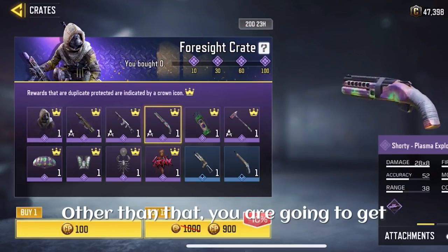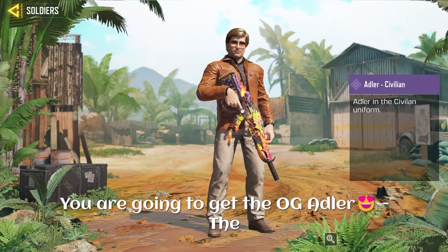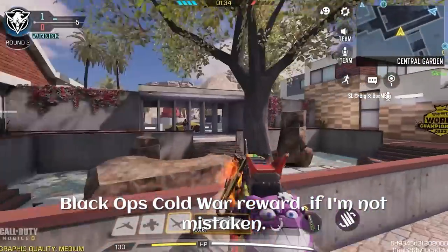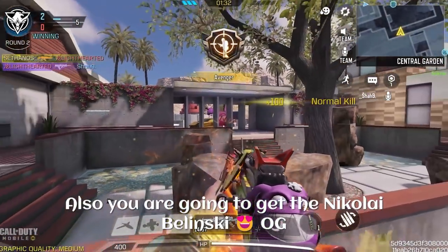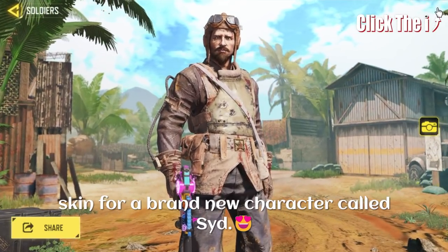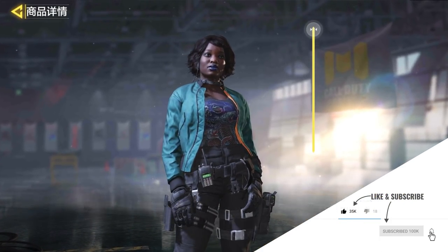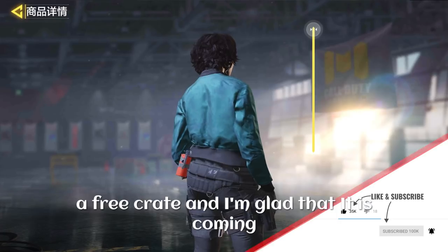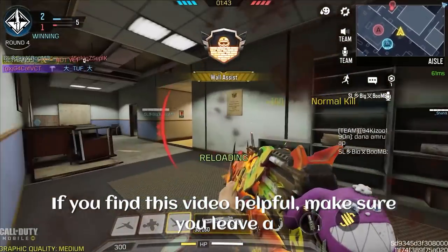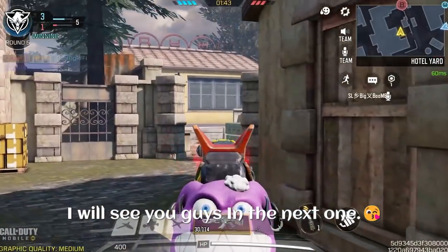Other than that, you are going to get three epic characters which are totally free: the OG Adler, the civilian skin that was back in the day of Black Ops called Bodyboard, and the Nikolai Belinski OG skin which was also a grindable skin back in the day. You are also going to get a brand new skin for a new character called Seed — this skin is already in the Chinese version as a free crate, and I'm glad it's coming to the global version as a free skin too. That's all for now, hope you guys enjoyed the video!